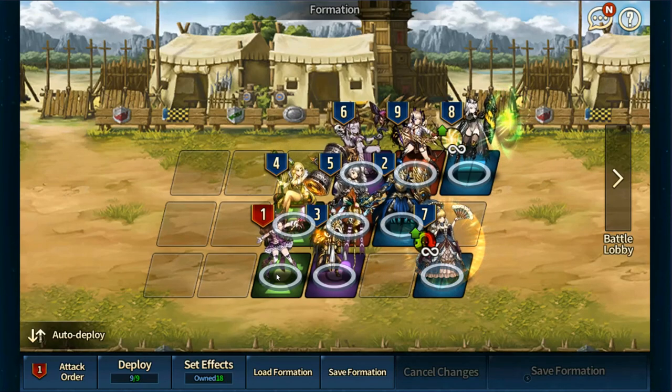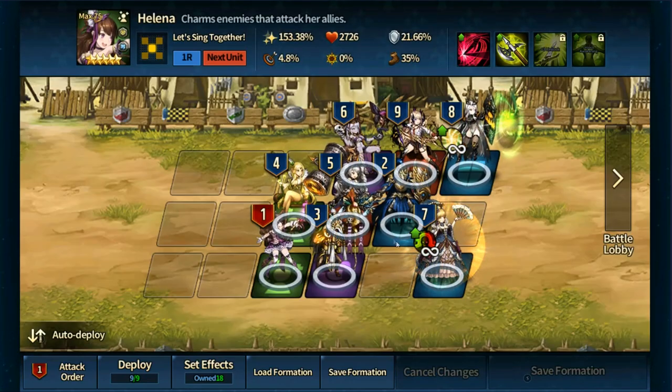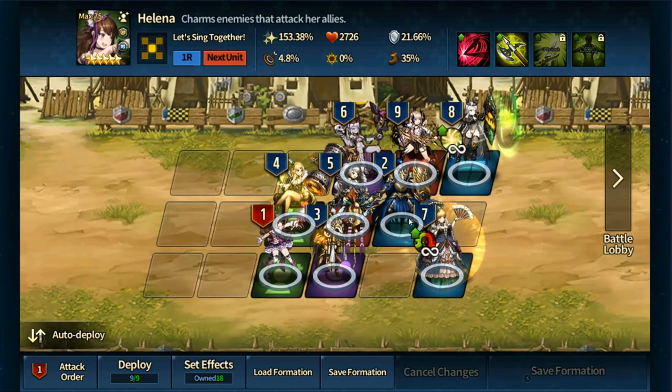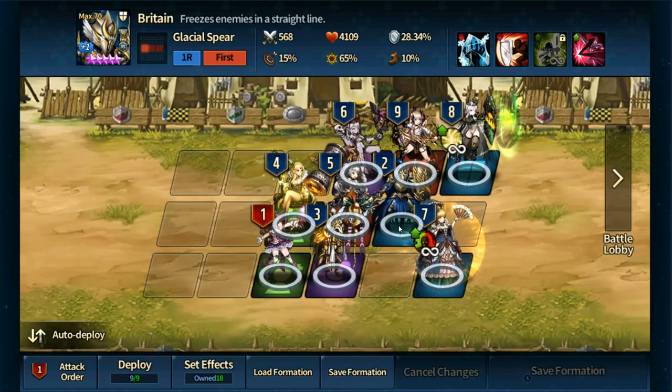Starting from the top, Helena is my first support unit. The way she works, she has to basically focus on a target, and whoever she focuses in on, she spirals out the buff from there. She's focused in on Britain, and that buff will then apply to my tanks over here. My very first character I want attacking is Britain — I definitely want to get him out early because he can freeze people.